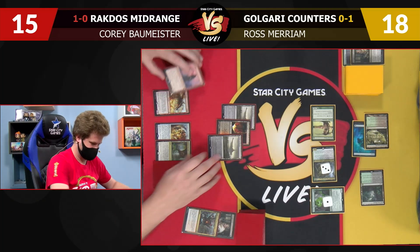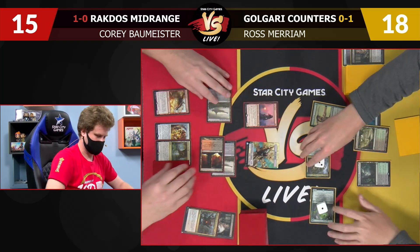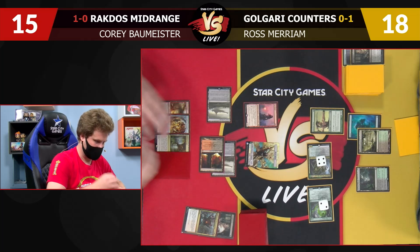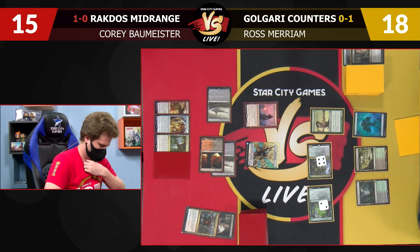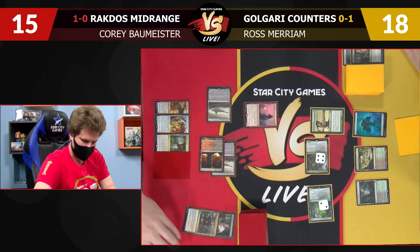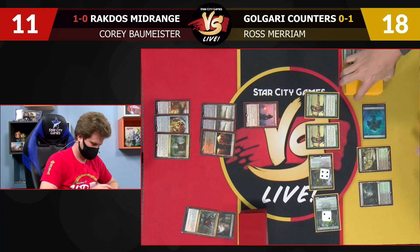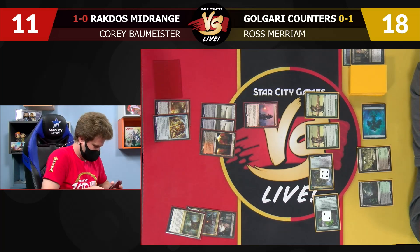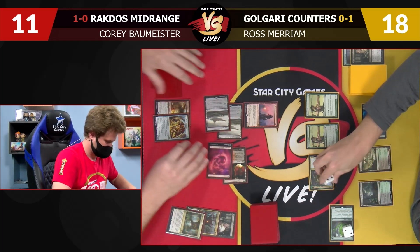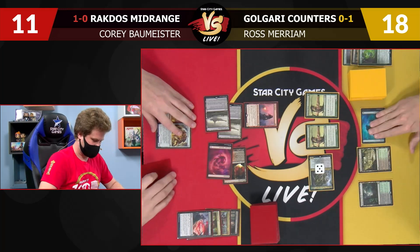Wait till I draw the second Oran-Reef Ooze next turn. I just got a Pia and I'll pass to you. I'll attack — put a counter on each of these, so I can't kill either of them. That's a problem — neither of them tramples. Importantly, they will both grow to 5/5s the turn right before Cory can cast Glorybringer. I will block, brings you to 11. I will play another Llanowar Elves and pass the turn.